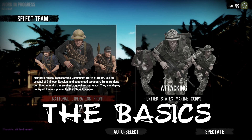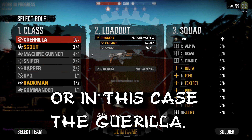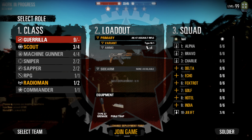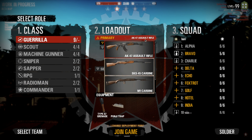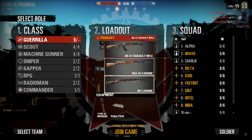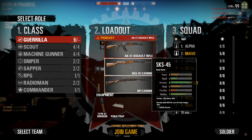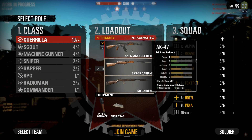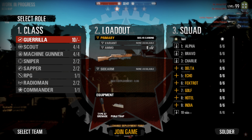After you've selected your team, you will see there are a lot of different classes to choose from. For beginners, I would advise using the Grunt or Rifleman, because it's incredibly versatile and easy to use. In your spawn menu, you can select different guns and you should check their stats to make an educated decision. Just try them out, see which one sticks. Everyone has different preferences, so if you like the M1 Carbine, more power to you — I personally hate that thing.